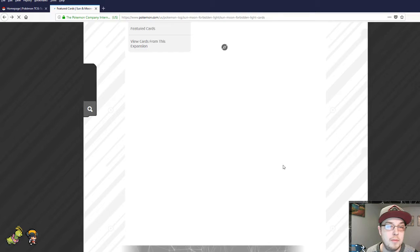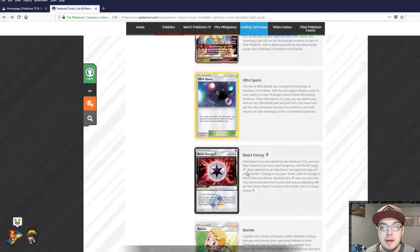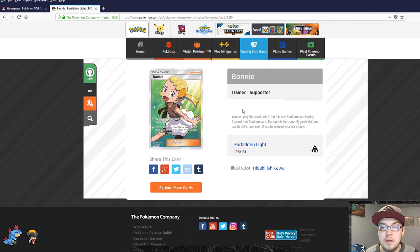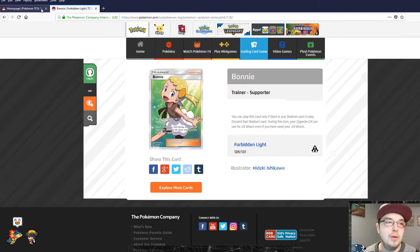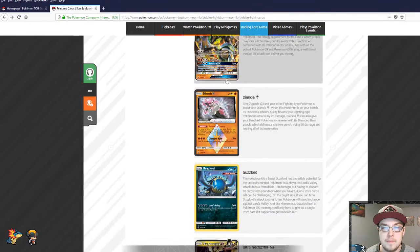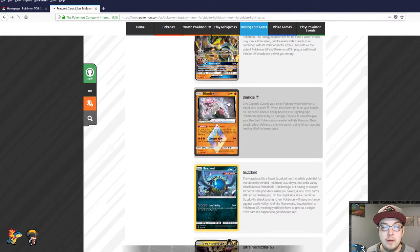Zygarde, as you know from its EX card, had its own special trainer to enhance damage. This time we have a supporter named Bonnie. Bonnie's job is — you can play this card if there's a stadium card in play, discard the stadium card, and during this turn Zygarde GX can use its GX attack even if you've already used your GX attack. That's a new one — no other Pokémon that I know of yet has the ability to use the GX attack twice. Zygarde does, however — it's only hitting for 150, but with the ability to increase your damage through cards like Regirock and the new Diancy prism star...